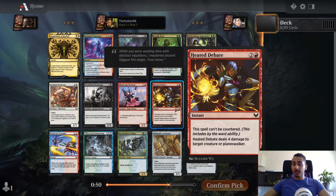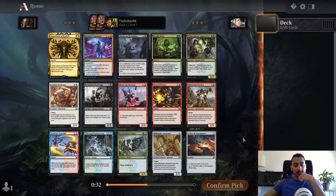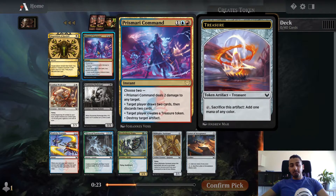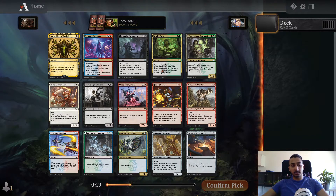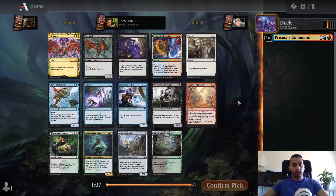Heated Debate is a nice card. Combat Professor is really good here as well. Prismari Command - two damage to any target, target player draws two, make a treasure. This is very good. Plumb the Forbidden is also good. This pack is really solid. Inquisition of Kozilek I wouldn't first pick - maybe take it pack 3 if it was in my colors. My approach to Strixhaven Draft so far has been to just take the best card in the pack for the first few picks and then see which college is open. Sort of stay open, keep your options open, and see what is being passed to you.